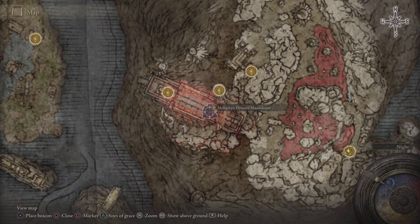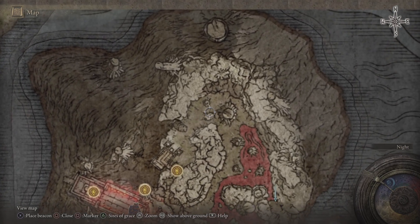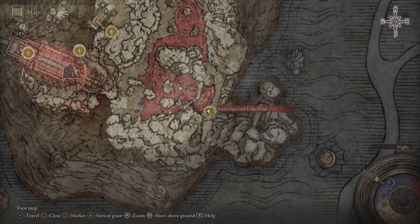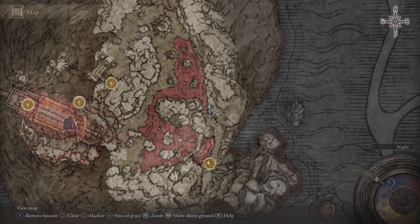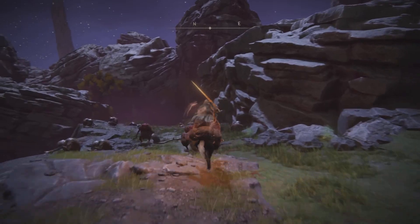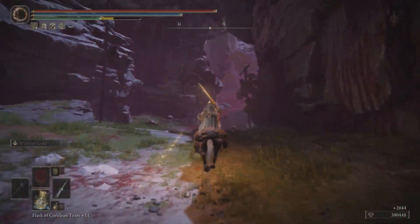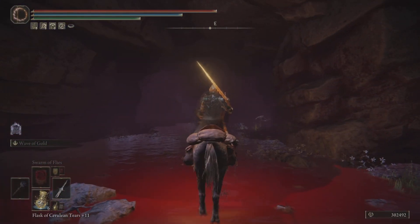Now this Ash of War can be yours today, but you're going to need to make it to Mohgwyn's Dynasty Mausoleum and his palace. You should see a video pop up right there — that's the original way through Varre's questline to get there. There's also another secret way to get over here. From here, we're going to spawn into the Mohgwyn Palace Dynasty Overlook site of grace and make our way down into this cave right over here.